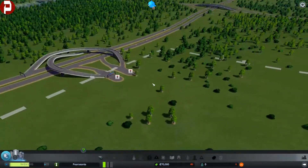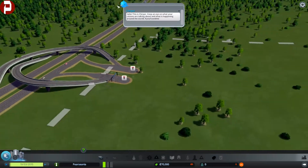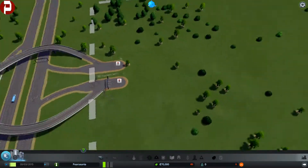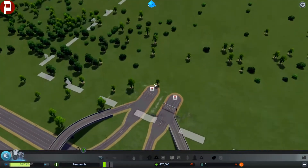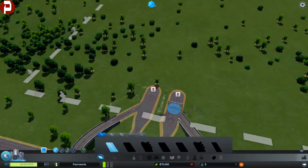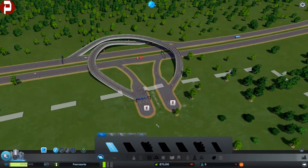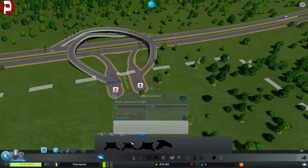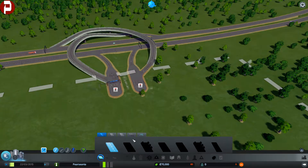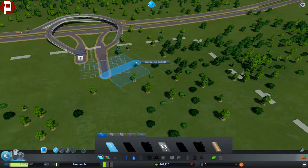This is the area we get given when we load in. We've got Chirpy here — he actually gets really annoying later on in the game. The easiest way to start off is just to build a roundabout off of here, because otherwise if we start building one-way lanes it gets quite confusing. We need to build a road before we can unlock these other road types.